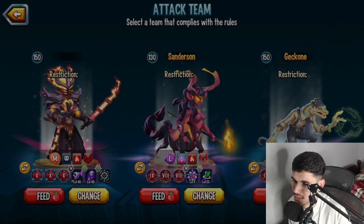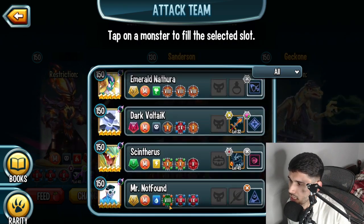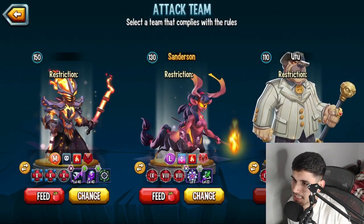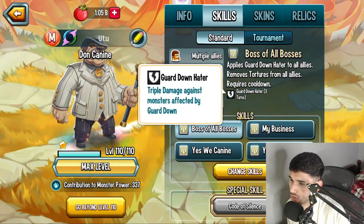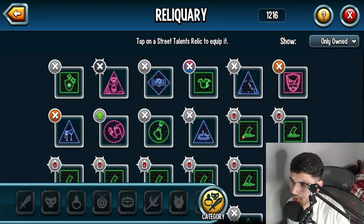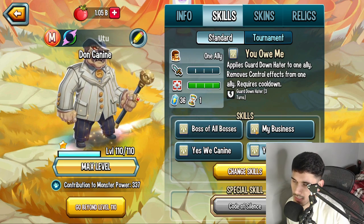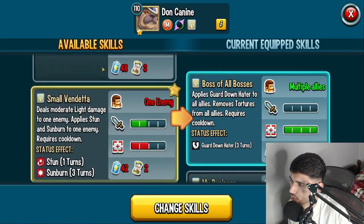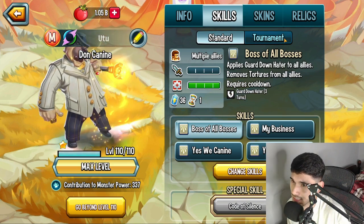I wouldn't really recommend investing in Gatcon anymore — it's really not worth the gems. Another monster is from the Metro era. I believe I have him at rank one and that is Dawn Canine. Dawn Canine is basically one of those Metro monsters that was also released. This monster has guard down hater as a skill, can apply guard down as well, and could carry one of those talents. It was basically like another version of Gatcon.